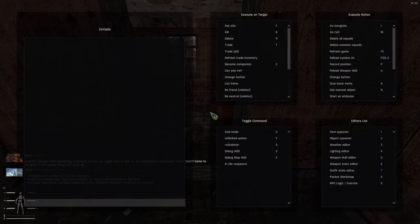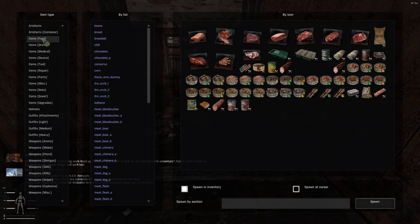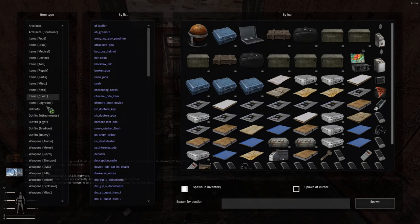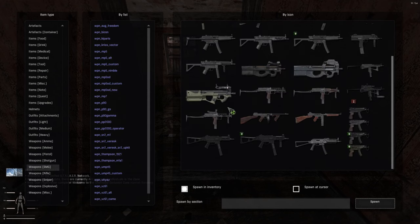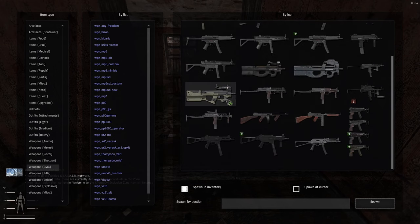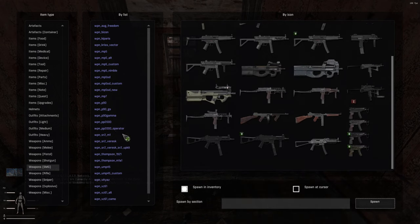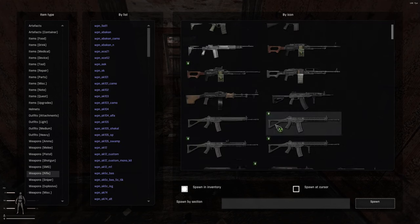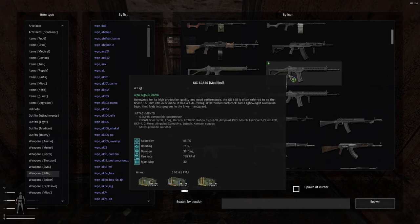I'm just gonna go ahead and press the F7 key to open the debug menu. We'll go to Item Spawner, and you have pretty much everything here. You want weapons, you got weapons. PP-19 Bizon, the Kriss Vector, MP7, P90 — you name it, they got it. They've got light machine guns, Sig 516 or 550s.